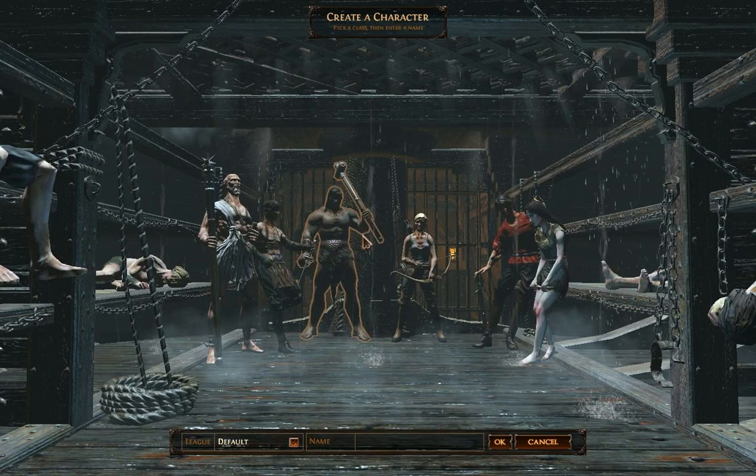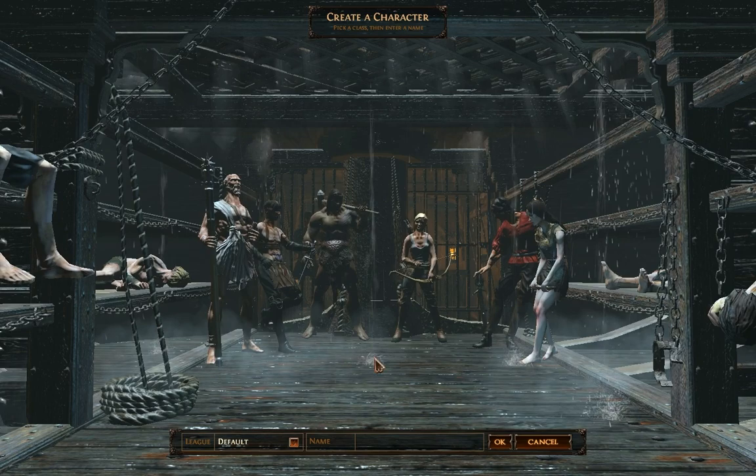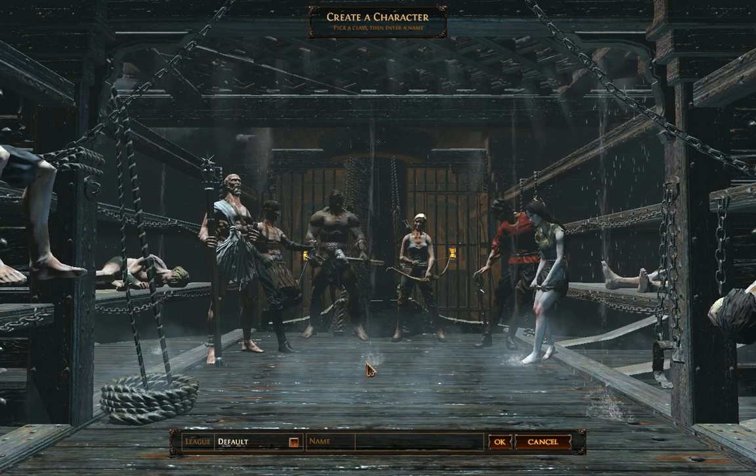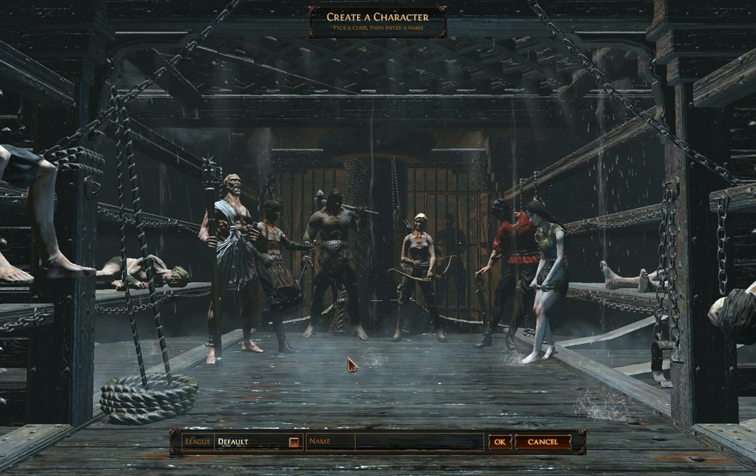Looking at your class selection, you've got your basic three. Your Marauder is your pure strength, your Ranger is pure dex, and your Witch is pure intelligence. Then your hybrid classes are your Templar, your Shadow, and your Duelist, which kind of follow a dual path of two primary stats that they split focus upon.